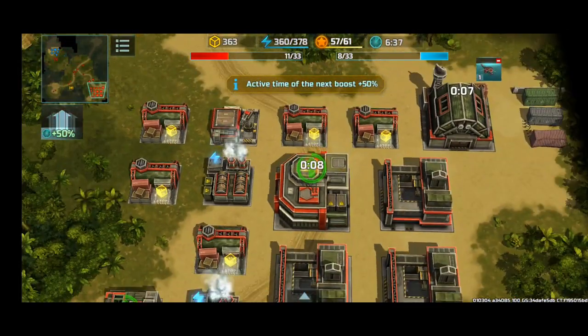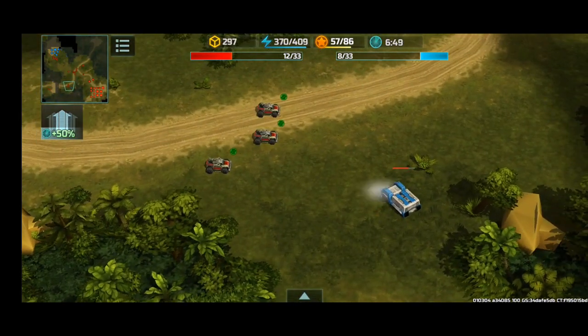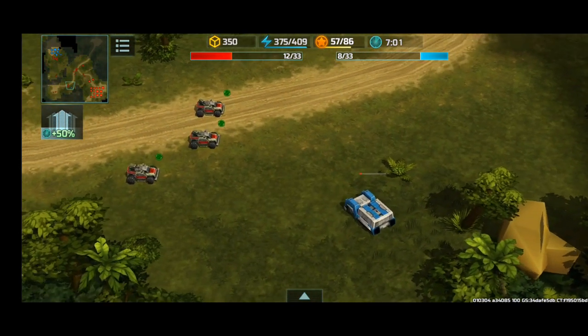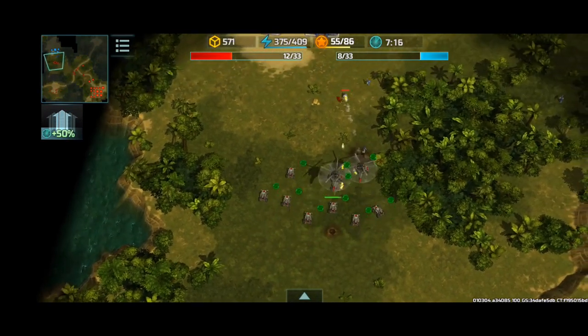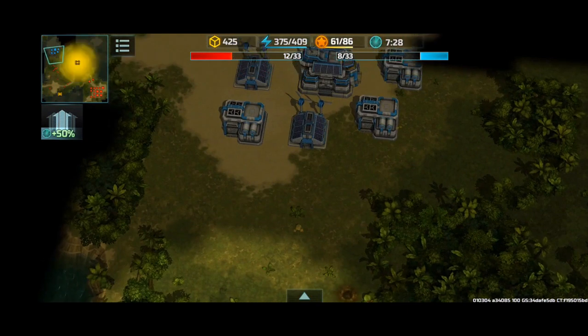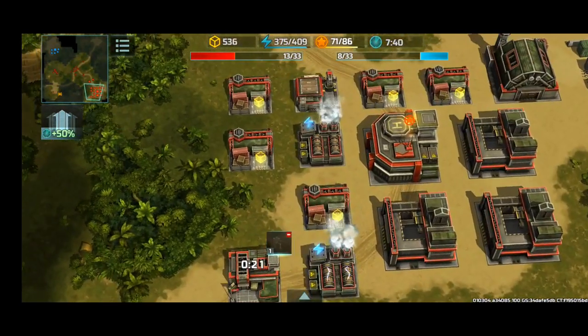Upgrading my HQ to level 3 so I can accommodate more units and build a better infrastructure. Seeing as how this guy doesn't deploy his turrets, I think he left the battle — I thought he was gonna build defenses or produce and spam units, but yeah, he's not gonna do that.